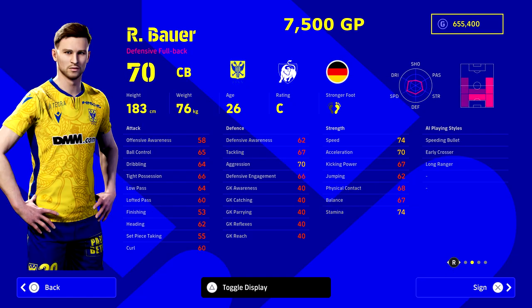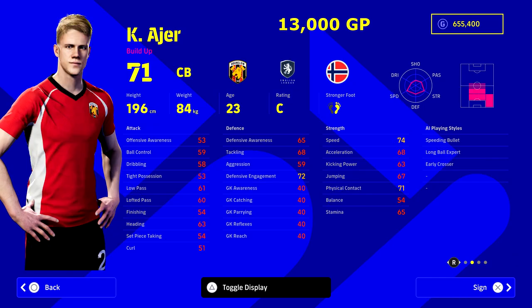Next we have Jack Bauer from 24. He can do it all — he is an absolute unit. He can play any position on the pitch. He's got 74 speed, 70 acceleration, 74 stamina, and the AI playing styles of speeding bullet and early crosser. He's the definitive right back/right mid hybrid player, only 7,500 GP, playing in the Belgian league for Saint-Truiden. He's a defensive fullback by trade so won't be as offensive as some others, but he's a really nice fast mobile option as a center back.